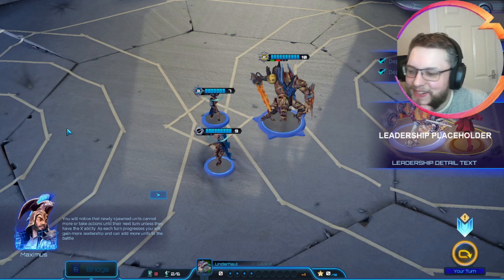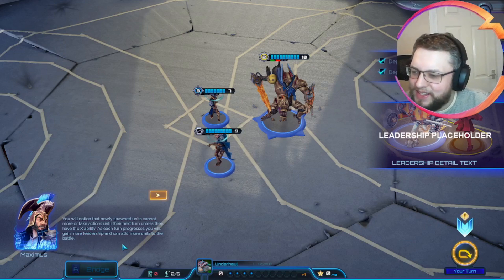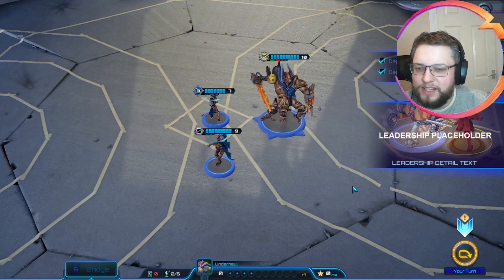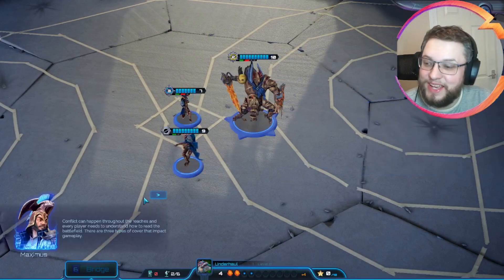Okay so you'll notice that newly spawned units cannot move or take actions until the next turn unless they have the X ability. X ability needs to be changed to Charge. As each turn progresses you will gain more leadership and can add more units to the battle. Yes, that is how it works. It is obviously telling us to go to next turn. We've got the same voice lines coming through again.